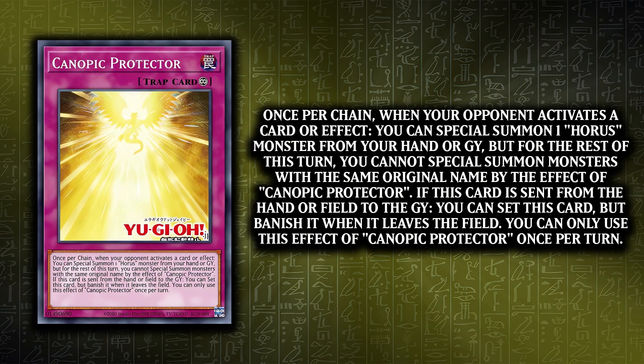Canopic Protection is super simple. Once per chain, you can special summon a Horus monster from your hand or graveyard. And if it's in your graveyard, you can set it, so it's a free target for King Sarcophagus.